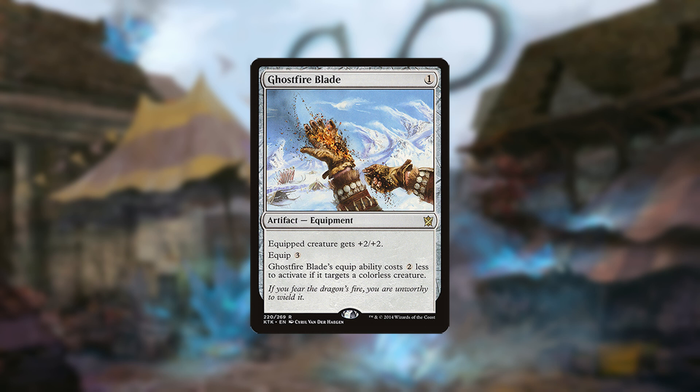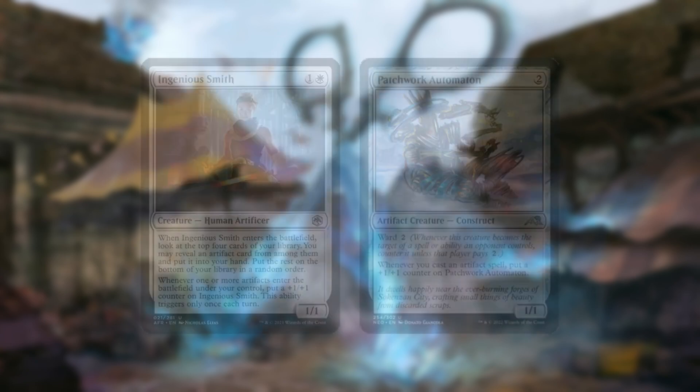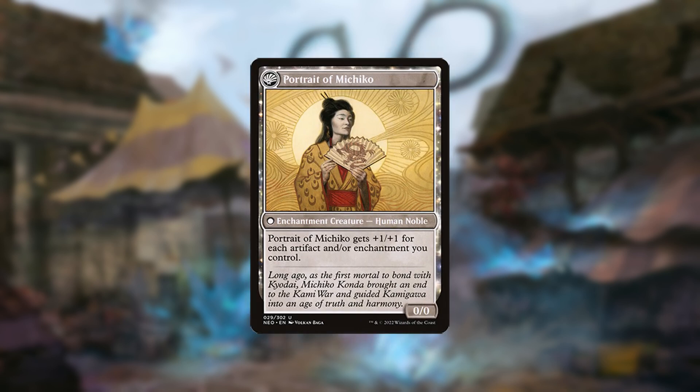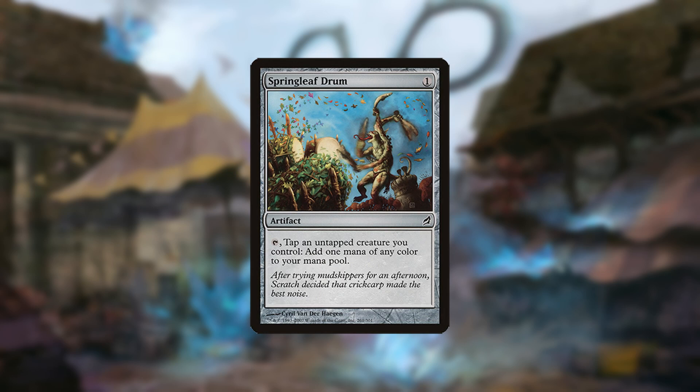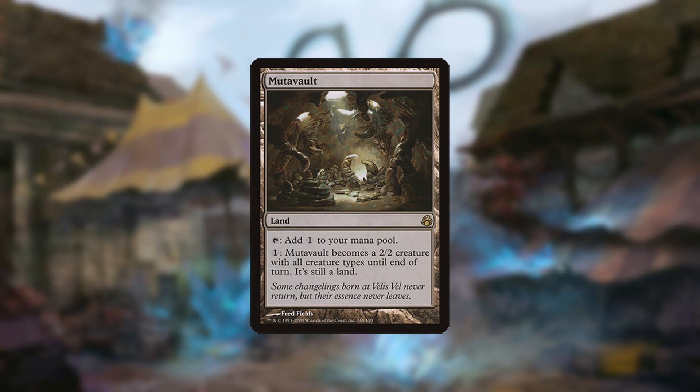Ghostfire Blade serves a similar function, enhancing the power of the deck's smaller creatures. The deck's other big beaters include Ingenious Smith and Patchwork Automaton, which grow with each new artifact. Michiko's Reign of Truth pumps creatures and then becomes a big threat itself. Other cards include Portable Hole for removal, Springleaf Drum for faster starts, Shadow Spear to win damage races, and Mutavault as a land that's also a threat.